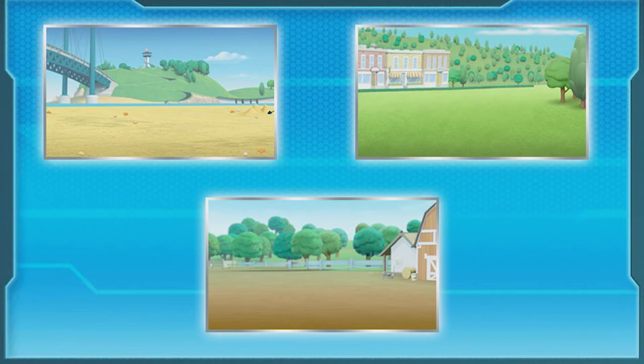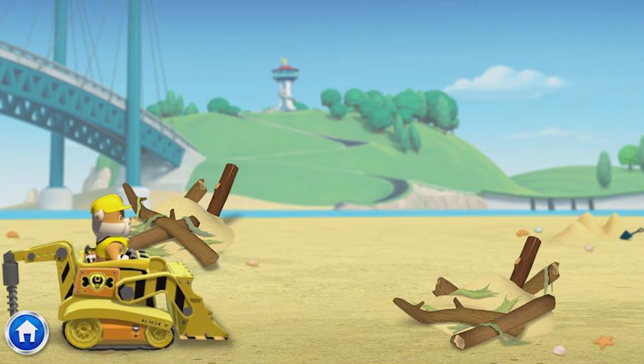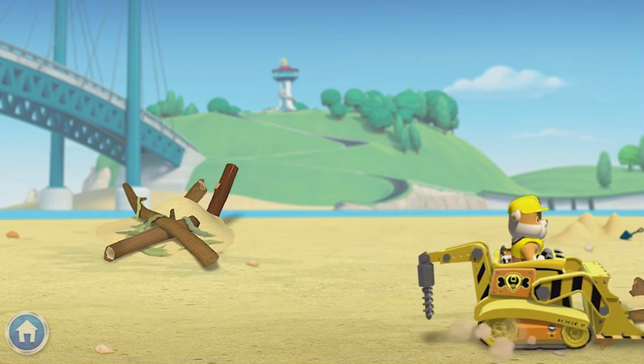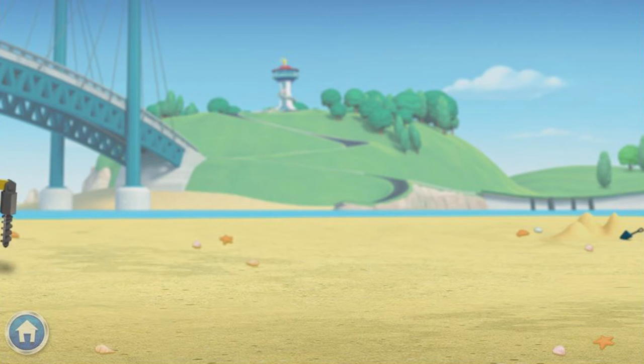To start building, click a location in the beach — Zuma's favorite spot in Adventure Bay! Before we start building, we need to clear some space for our playground. To clear the area, click on my digger and drag it along the arrow. Great job! Now we need to go the other way to keep all clear. Let's get building!